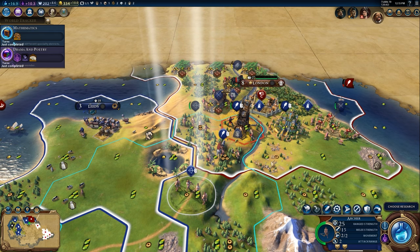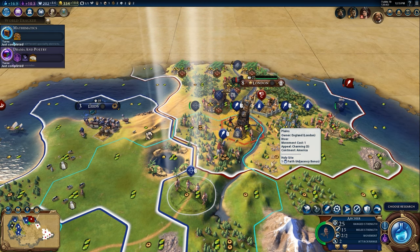Our Siege of London is about to begin. This is kind of perfect — as America spawning next to the English, this ended up being a pretty ironic campaign. We're going to begin to attack the city next turn. I think we're still moving our units nearby.